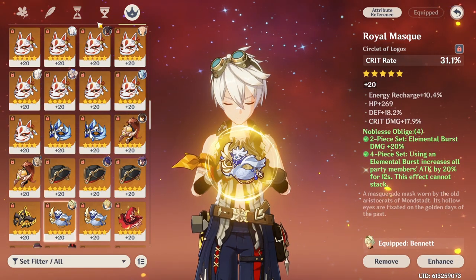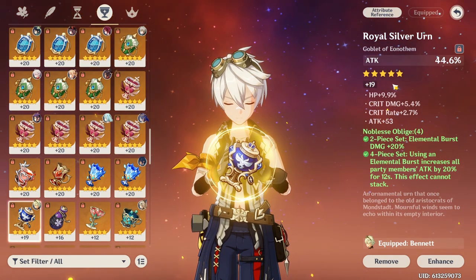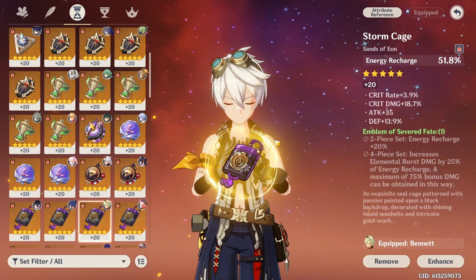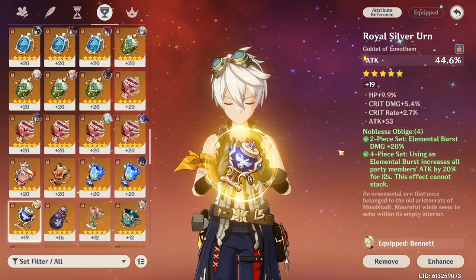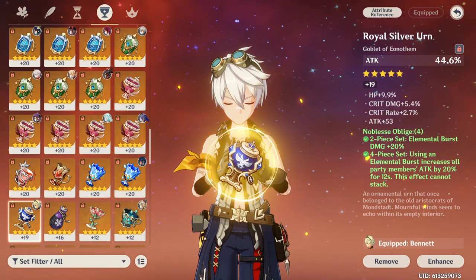You don't have to go for crit rate, you don't have to go for pyro — as you see I'm going for attack over here because it's my only other Noblesse piece, and I'm using energy recharge. I would say energy recharge is a must for him. For the goblet and the circlet, you could run HP because his healing is based on the HP that he has, and the artifacts do affect that.